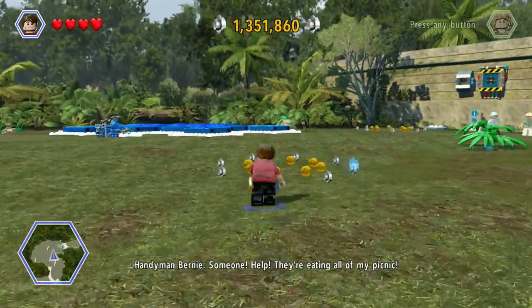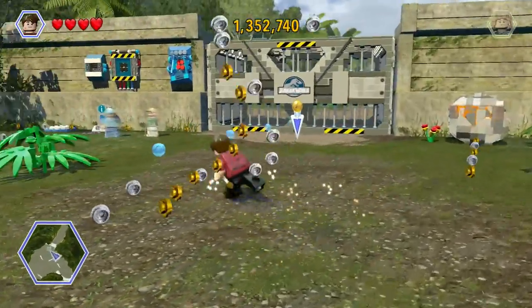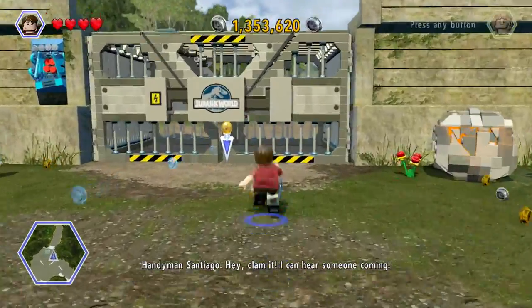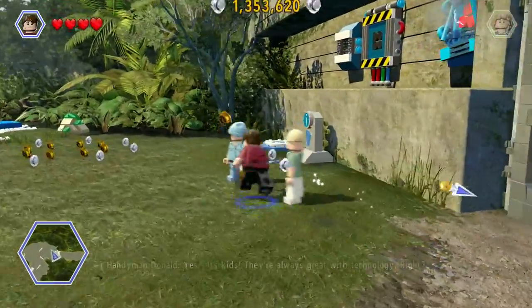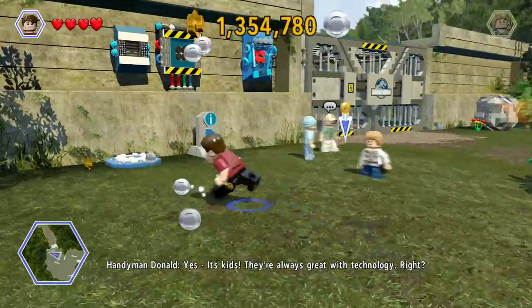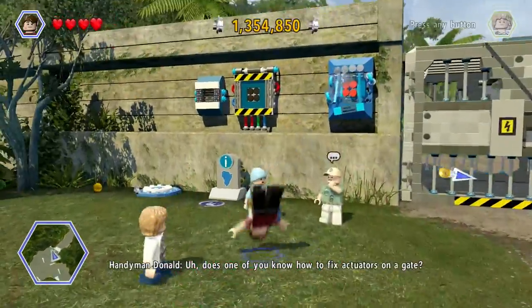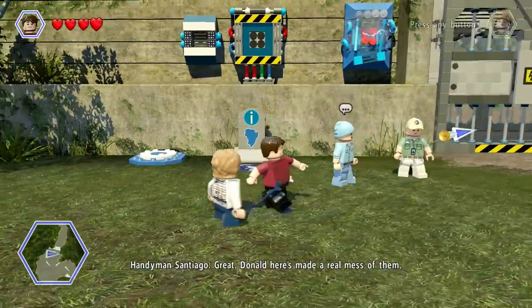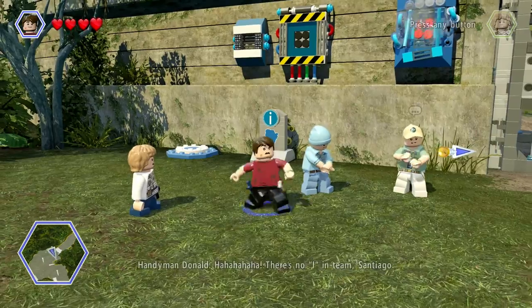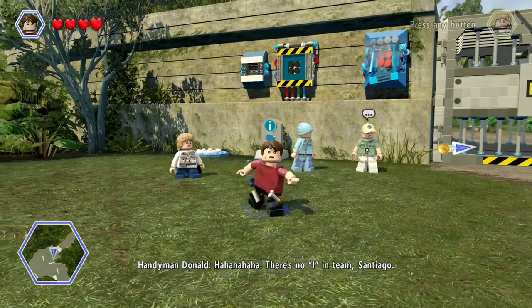We got some busier things to do. Where are we supposed to be going though? The guide studs are leading us over this way. Even this guy needs some help. You think they can help us with the gate? Yes — it's kids, they're always great with technology. Does one of you know how to fix actuators on a gate? I can help. Great, Donald here has made a real mess of it. There's no I in team, Santiago.